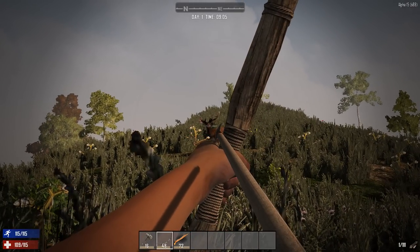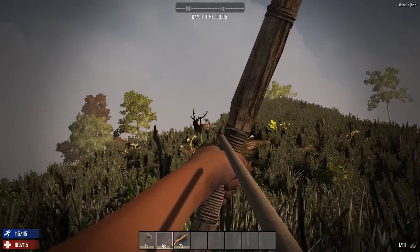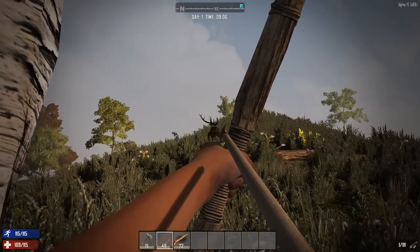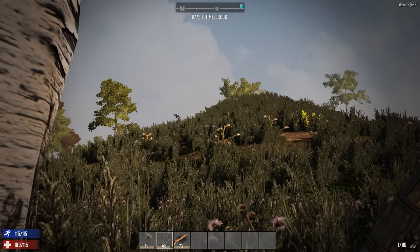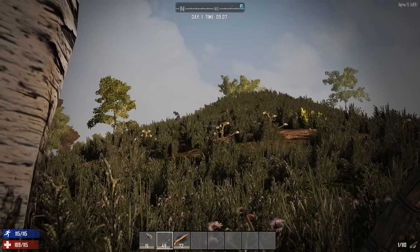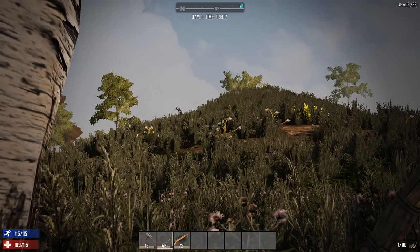Draw your bow and try to hit it in its head. That's an insta-kill — headshots deal even more damage. Even if you don't kill it, animals bleed like the player does. So you're just gonna have to follow your prey and wait for it to bleed out.